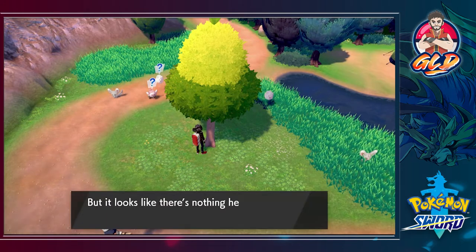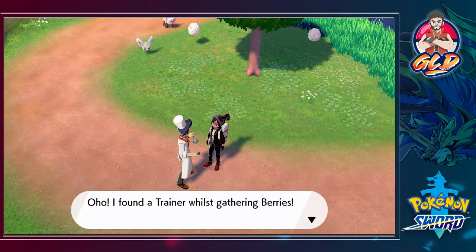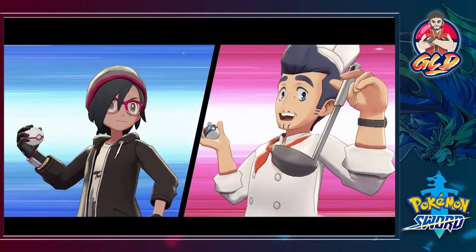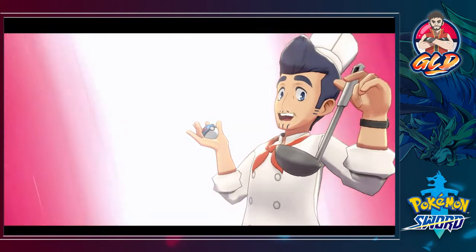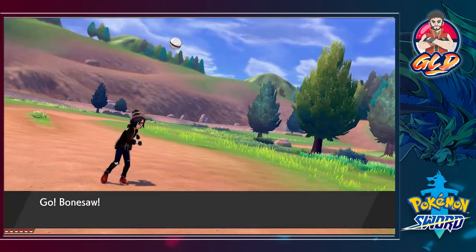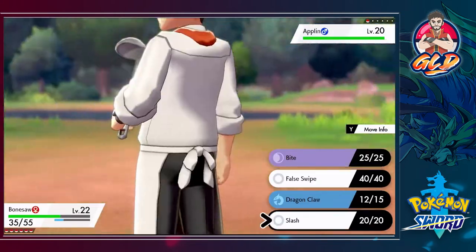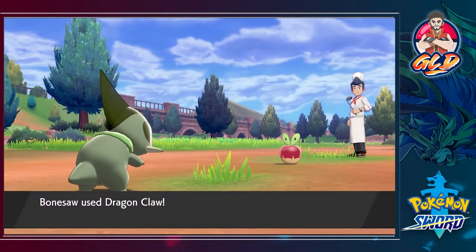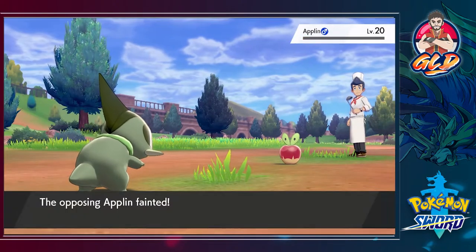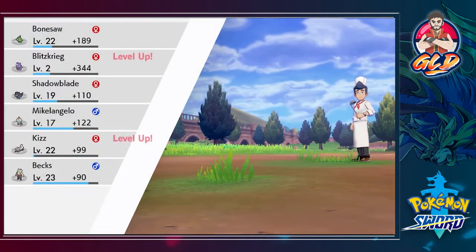Let's battle this chef trainer right here — Cook Stewart is gathering berries. He sends out an Applin, which believe it or not is actually a Dragon-type Pokémon. Dragon Claw does the trick — it's level 20, so that's a lot of experience points for us.